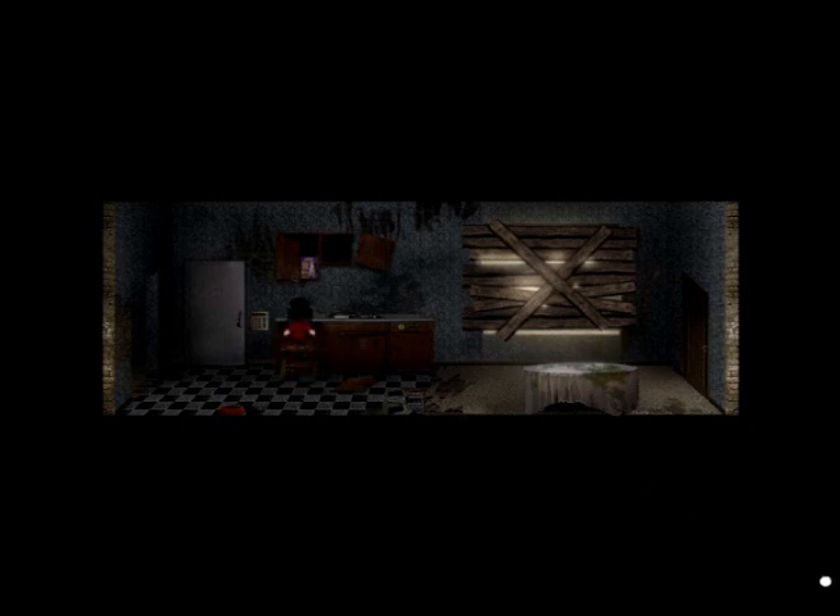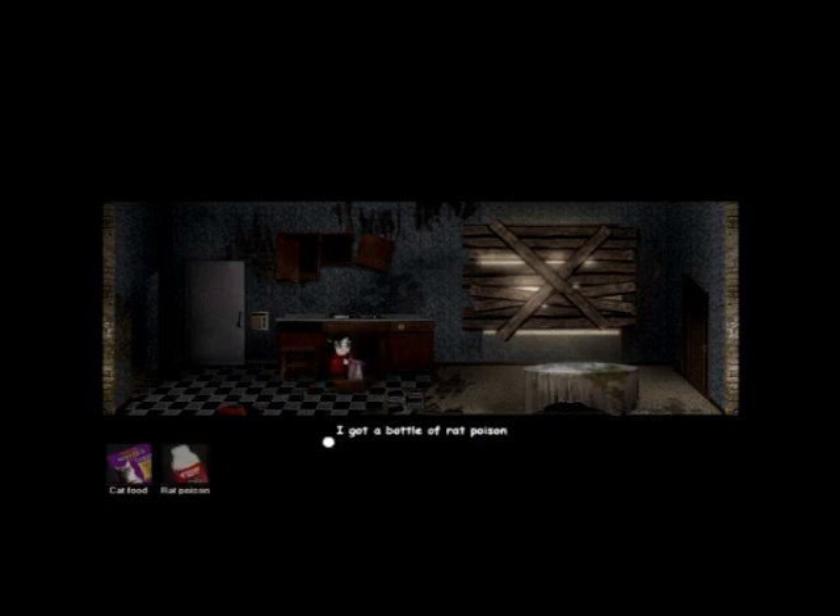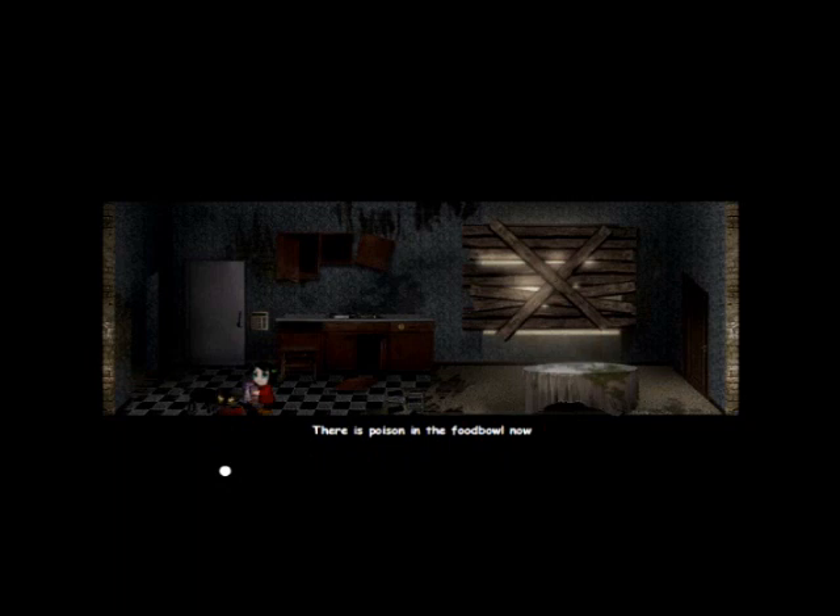So what we'll do is use this stool and pull ourselves up to the cat food. We have the cat food now, so we can attract the cat's attention. One problem — this cat is a demonic cat. Let's grab the rat poison from the stores, pour the rat poison in here. She has a very evil look there. The cat eats it and then he dies.